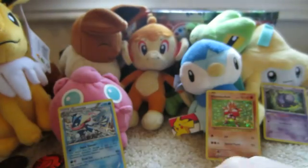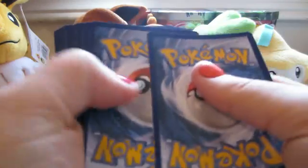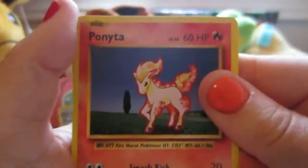Now we have this Raichu pack. I'm going to hide the code card from behind the camera. And now we're going to three, four, five. I think I can get it right.